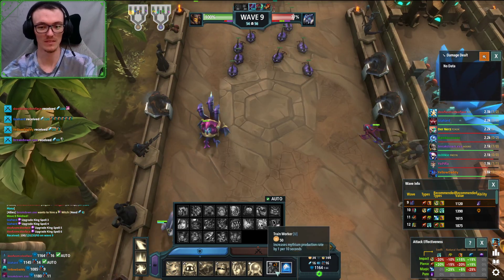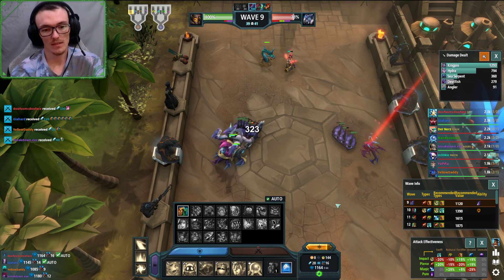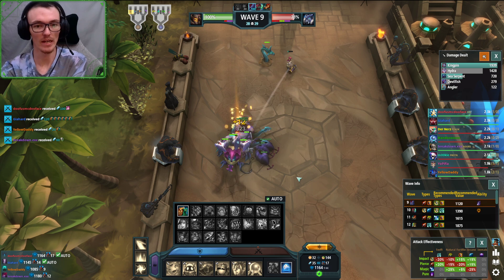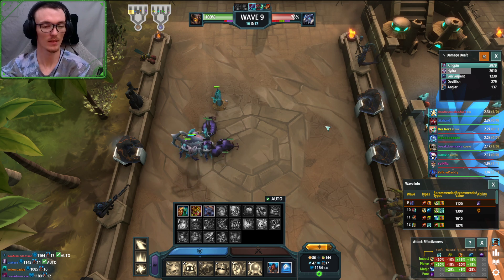Let me turn off all these workers - I think I can still get one worker. Worst case you have to put a second serpent down, because it's not like you're getting stacks on wave ten anyhow. Not the biggest deal.